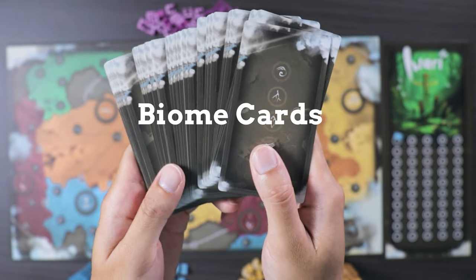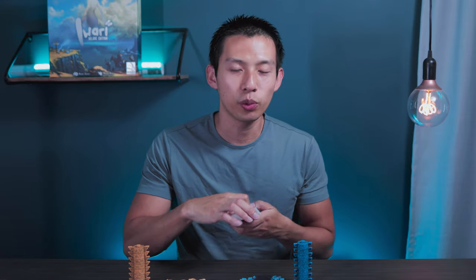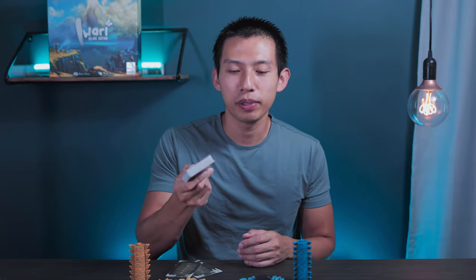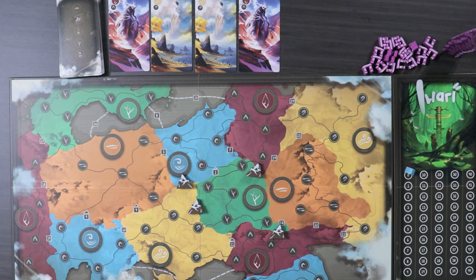In the game, it comes with a set of cards called your biome cards. In a two-player game, you're going to remove two of each set of colored cards, and then give every player three cards for your starting hand. It doesn't matter which player sets up the display, so we're just going to put the deck on top and then set up a display of four cards.